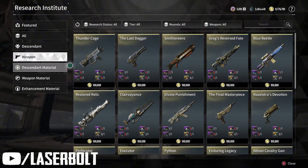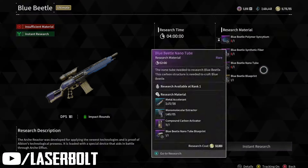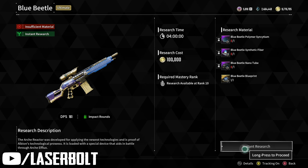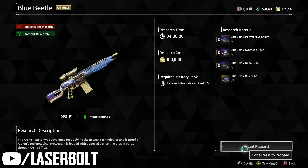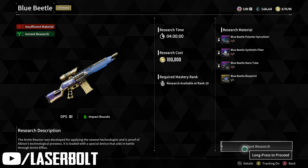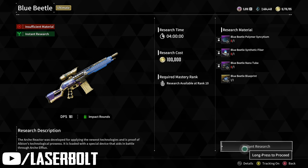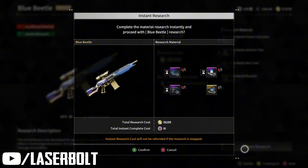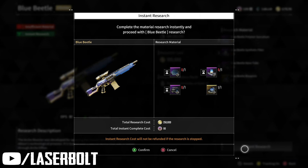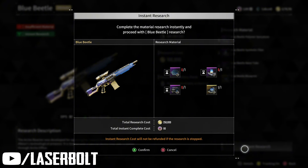Instead of doing research per individual blueprint, you can now do a whole research at once — also called a quick research. We're doing it on the Blue Beetle, and you can do an instant research on all the items together. It saves about three hours per individual blueprint, and doing instant research on the whole weapon only takes four hours total.